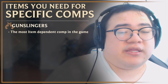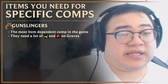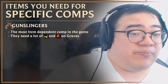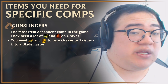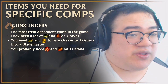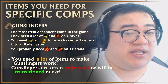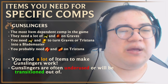Gunslingers are the most item dependent comp in the game. They generally need a lot of recurve bows as well as red buff on Graves to be able to transition any kind of lead into the mid and late game. Additionally, since the most common transition revolves around Blademaster — due to Gangplank having both Gunslinger and Blademaster synergies — you'll want to get Blademaster spatulas, which is recurve plus spatula, to try to make one of your gunslingers a Blademaster. You also want rapid fire cannon for Tristana, and Rageblade can also be useful on Graves. This is why gunslingers is one of the more underused classes — a lot of people pivot away because of the need for so many recurve bows and a red buff that isn't very good on anyone other than Graves.